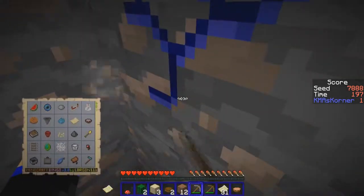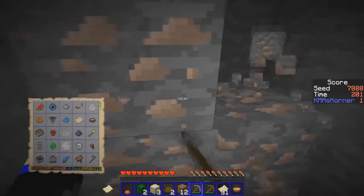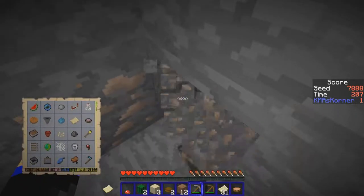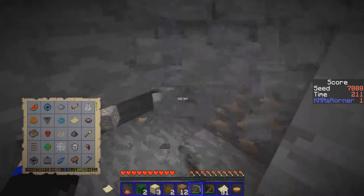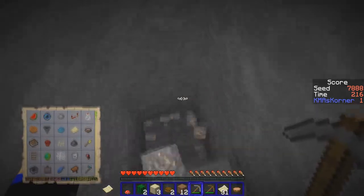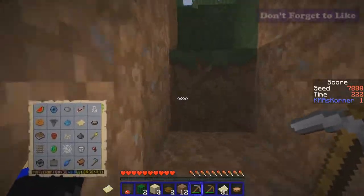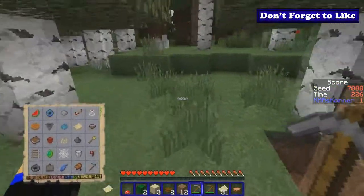Iron — not like we need any iron... actually, bucket for milk. Well, that's a fair amount I got here. This must have been two veins together — 13 total. We need 10 for the minecart and the hopper, and 3 for... wowie zowie.